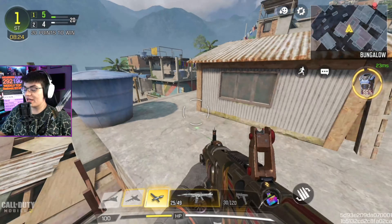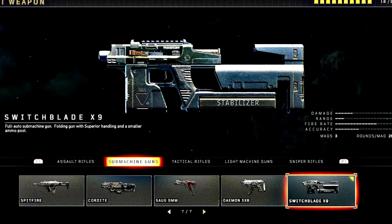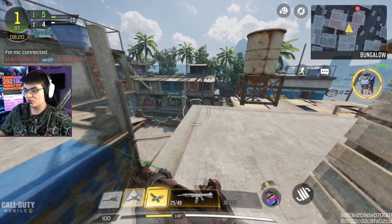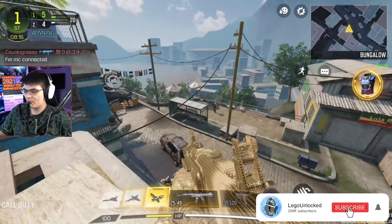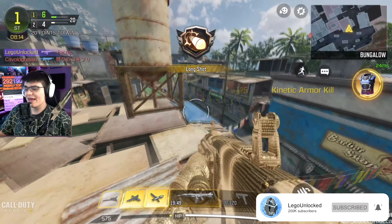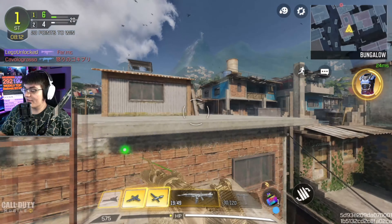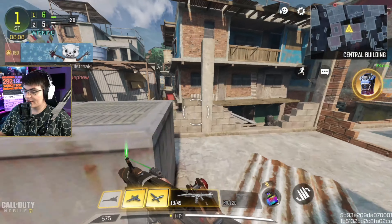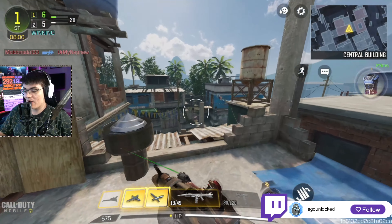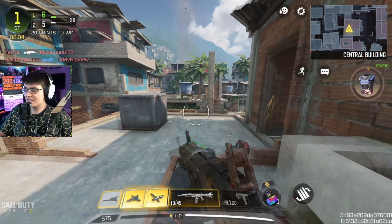It looks like we're going to be getting a few more. We have already covered the Switchblade, which is currently in the test server for CoD Mobile — you can actually use it now. I think in Season 7 we're going to be getting the Switchblade, it's not confirmed. We know we're either getting it in Season 7 or Season 8. However, there are a few other weapons in the code for the test server that aren't currently usable, so I think they're going to be Season 8 weapons, and there might be some spicy stuff from Black Ops Cold War.